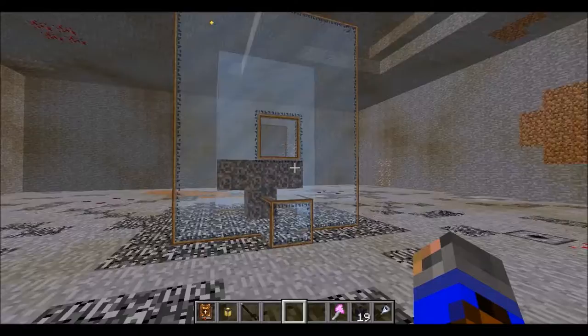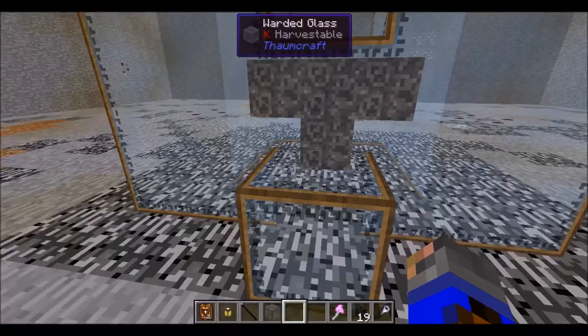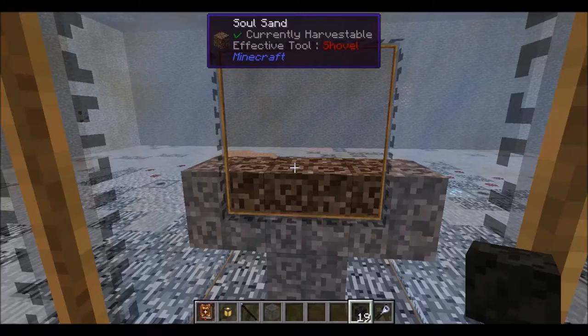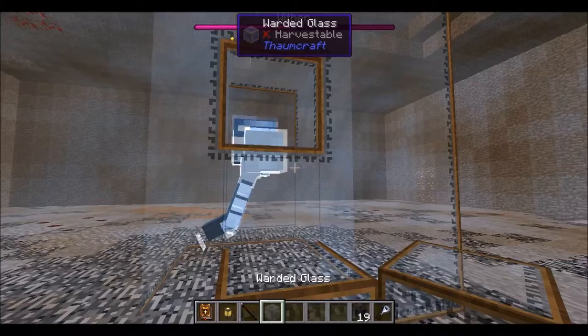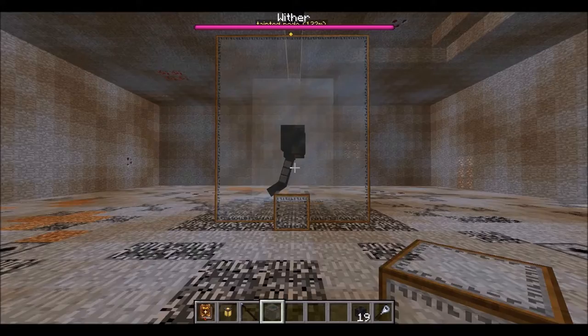We're back down here in our boss arena and we've set up our Wither Containment Area. I like using Warded Glass because it's always indestructible, and you can break it and move it yourself if you want. To make a Wither, it's just Soul Sand in a T formation and three Wither Skulls. And before he explodes, gonna block that up.